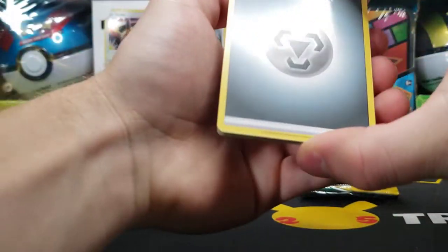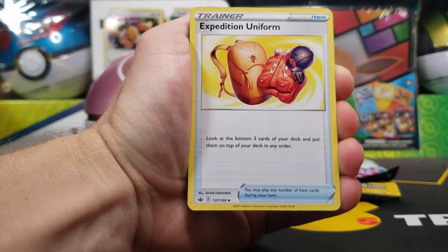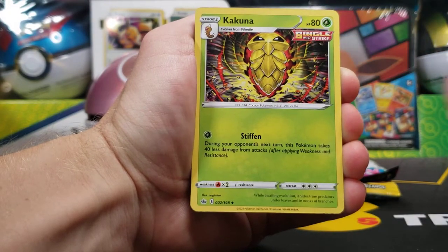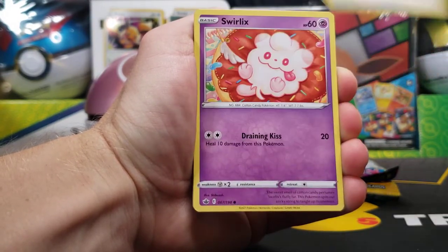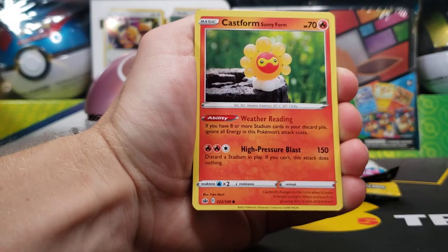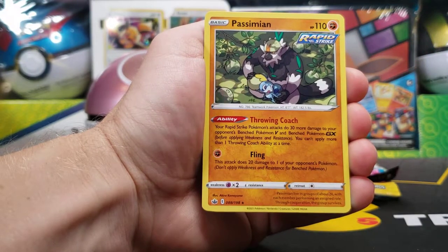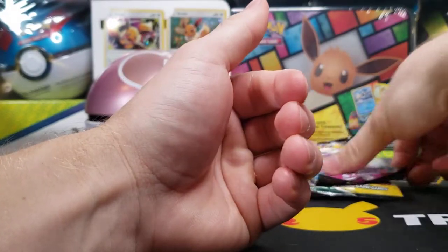But first, we've got ourselves the Chilling Reign pack here, with a Melanie, Expedition Uniform, Kakuna, Skwovet, a Swirlix, Spheal, Galarian Yamask, Castform Sunnyform, an Air on Reverse, with a non-holo Passimian for the rare.